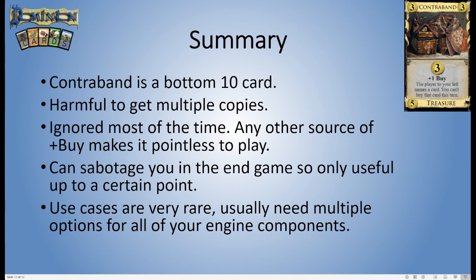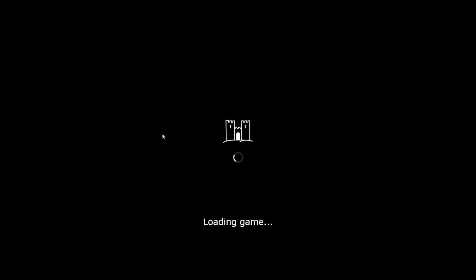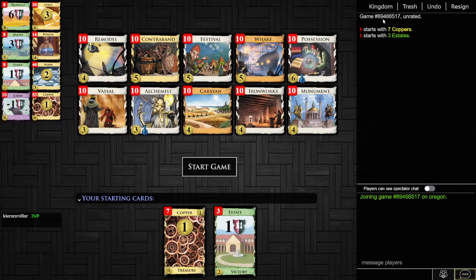So that's all for Contraband — there's not much to say because quite frankly you're just never going to buy it. What we're going to do now is move over to the online client and generate some random kingdoms that involve Contraband, and we're going to see how terrible it is.